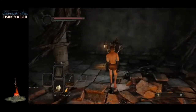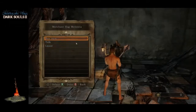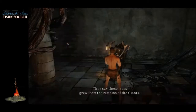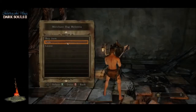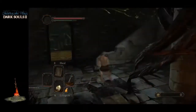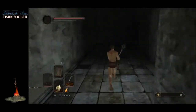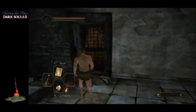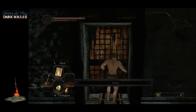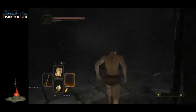Over here we have Malentia. We don't have any souls so we can't buy anything, but we're just going to talk to her a lot. After she says it's high time that she picks up and moves, we're done talking with her. We just talked to her enough times so that she will relocate over to Majula. Coming over here we have a door that says it's locked — this door we can go and break open.